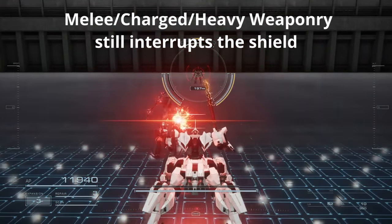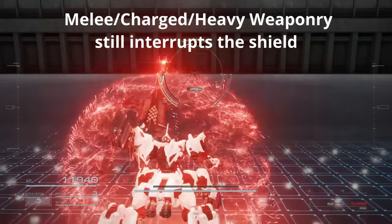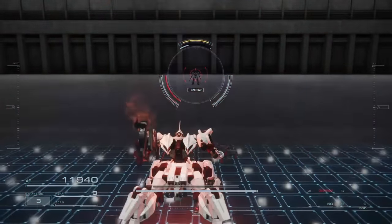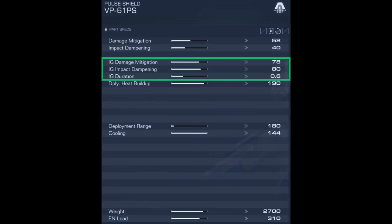Next, let's look at some stats. IG in the stat description stands for initial guard. These tell you how much damage and impact reduction you get in percentage terms, and how long the initial period lasts after deploying the shield. In this case, the VP61S initial guard lasts for 0.6 seconds and builds up 190 heat when you cast it.